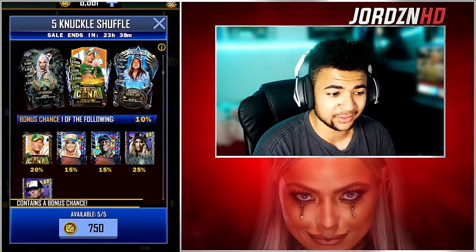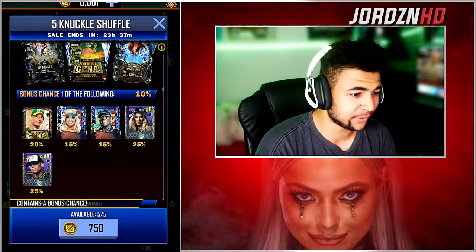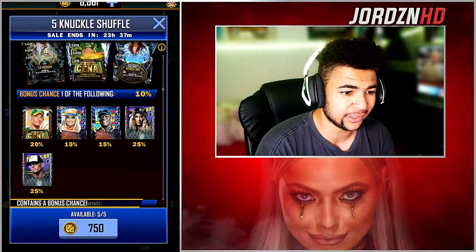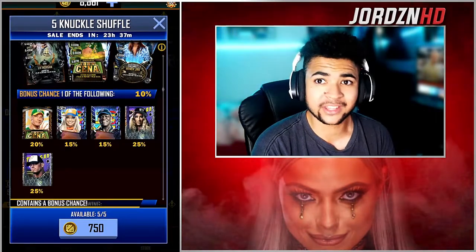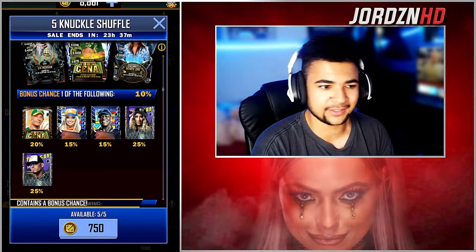As you guys can also see, the odds are 10% — or into the 10%, 20% to get the Cena, 15% for the Liv, 15% for the R-Truth, 25% for the Mela and the Theory. We did get Theory last time we opened these packs. Let's not make it the same again.